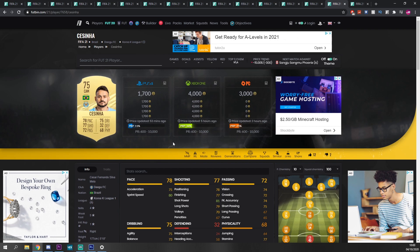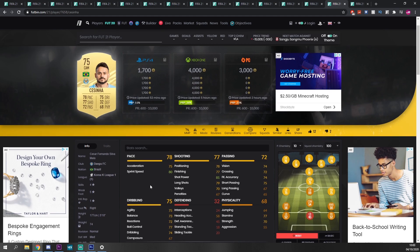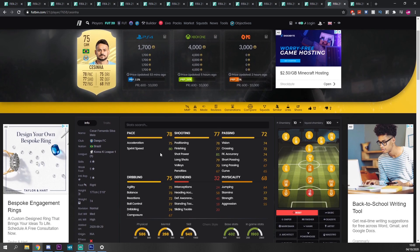Coming to the penultimate player — we've got a four-star skill, five-star weak foot player at around 1.7k, possibly a bit too expensive but I reckon he'll drop down. I think the Brazil link is what makes him a bit more expensive. The shooting is perfectly fine, dribbling is average, passing is not the best, and pace is also not the best. But I think he'll make a good CAM — the five-star weak foot was huge last year, and even if it's not as impactful this year, it's still nice to have. If he drops to around 1k I'd recommend him as a super sub.